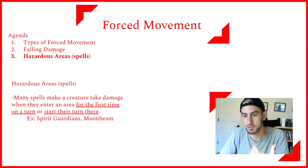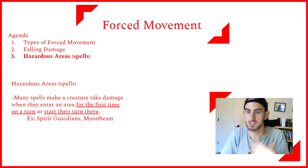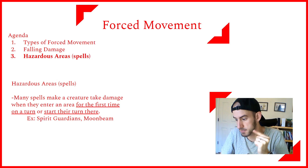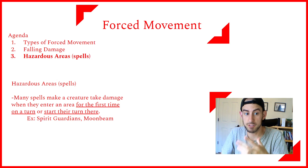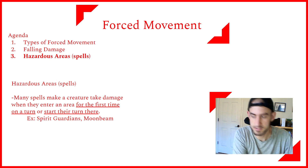Also, if you have some kind of forced movement ability and one of your allies puts down a spell like this, you can push or pull them in and out of the aura on your turn and potentially make them take the damage. For example, if you're the Druid and you have a Cleric friend with Spirit Guardians, you could grapple the target and drag them into the Spirit Guardians to make them take the damage.